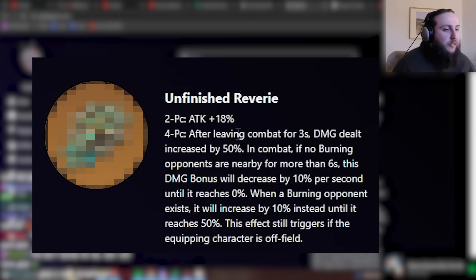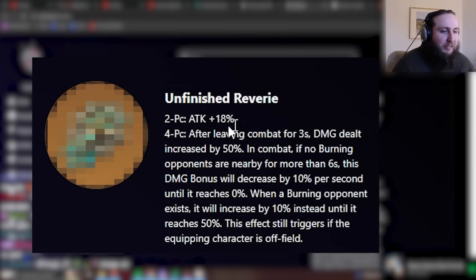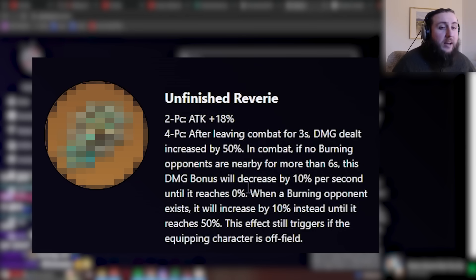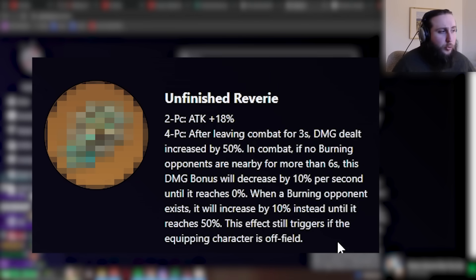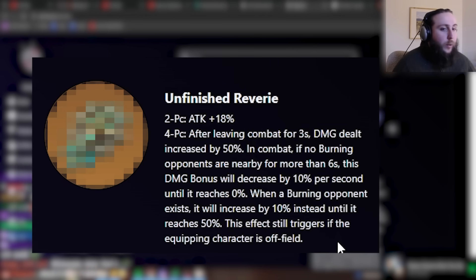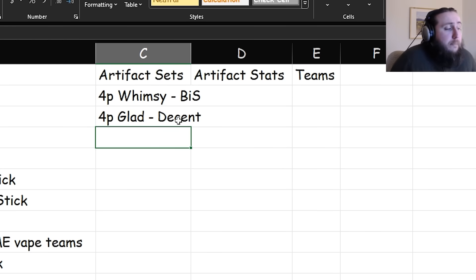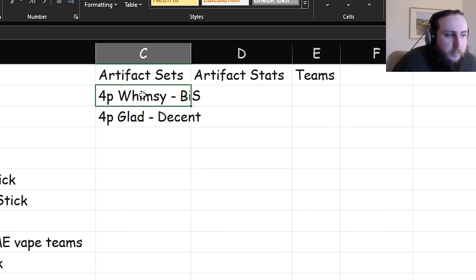The other artifact set in the domain is a burning set that won't have too many good users on release. So if you're stuck farming Emblem, Gilded, or Deepwood and it'll take a while to get a decent signature set, using Gladiator in the meantime is very nice. The gap between Gladiator and her signature set goes from 35% damage to her normal attacks only versus 54% damage to all of her damage — so roughly 7–15% more overall damage, generally enough to justify farming for it if you intend to play her.